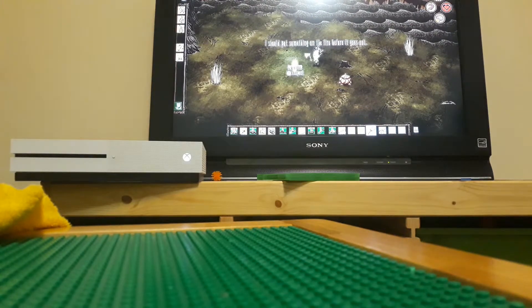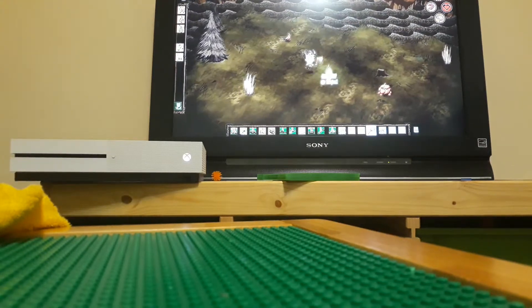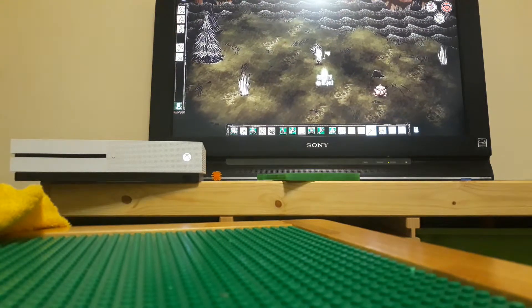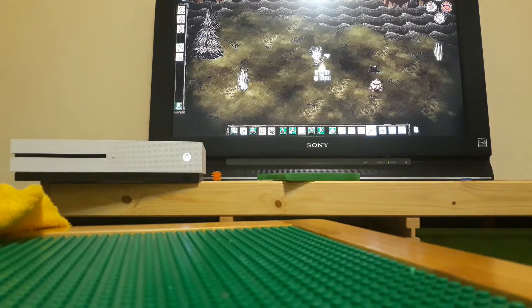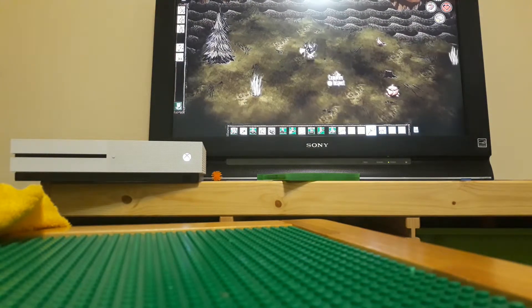You should put something on the fire before it goes out. If the fire goes out, you'll see the light reduce — not fueling the fire will end up having this campfire turn to ashes.